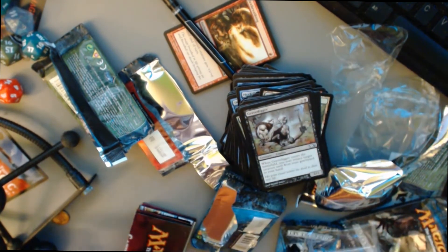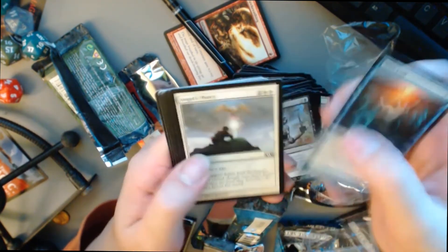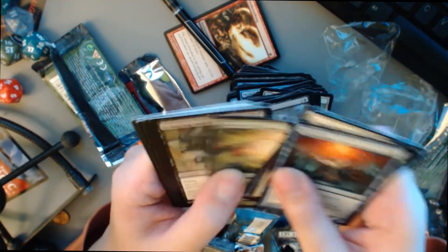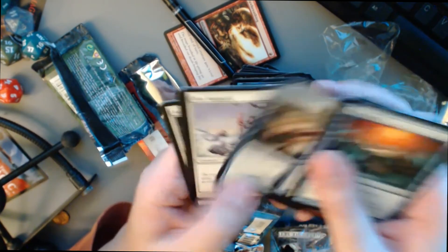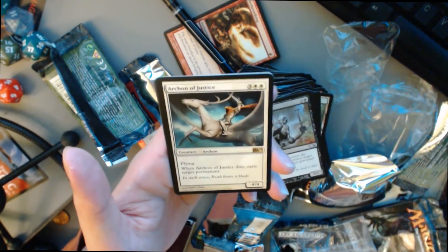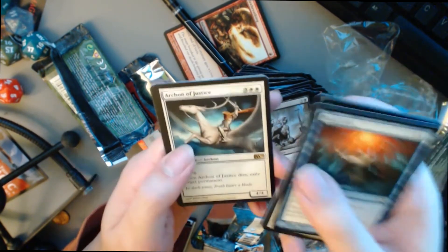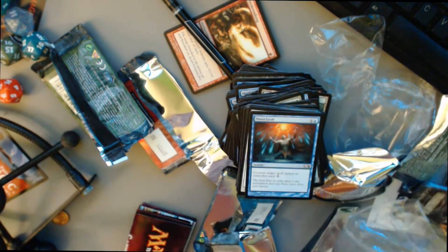Last pack to open up. Another Mana Leak — awesome. All right, let's just go to the back. Azure Mage, Leap Vanguard, Demon's Horn. Our rare is Archon of Justice and some Plains. All right, final pack of the day — woo-hoo.